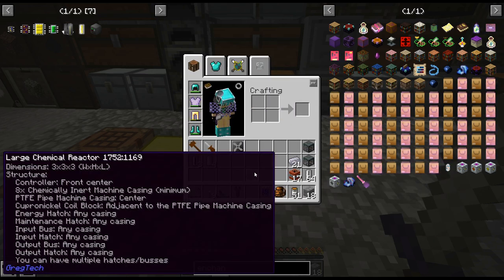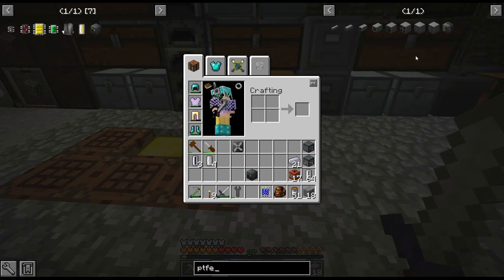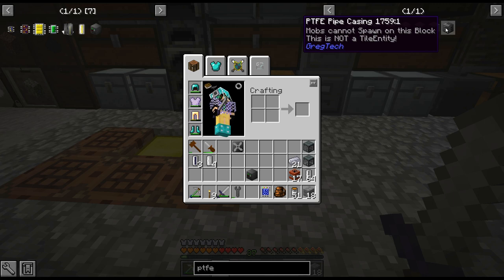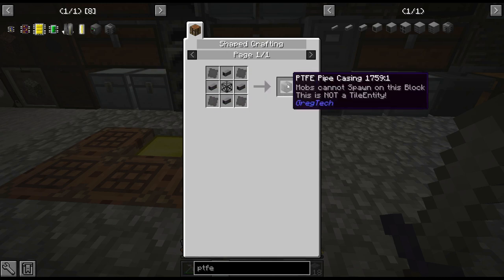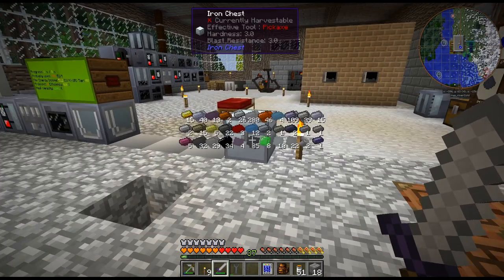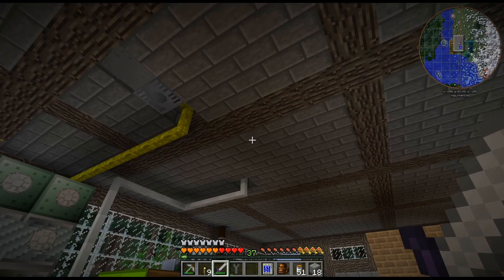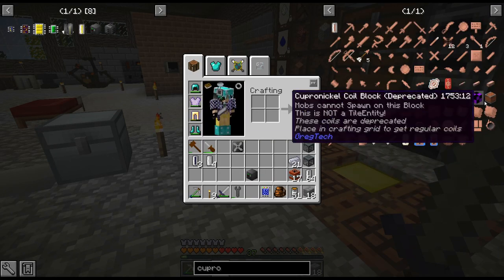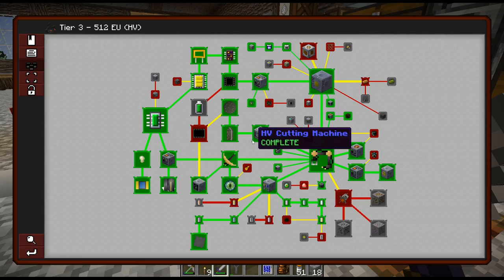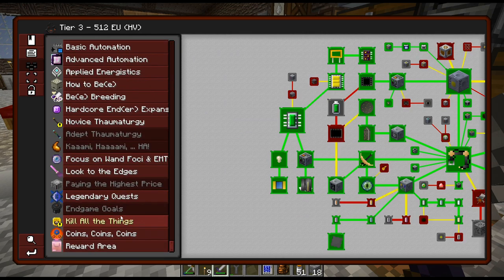We need PTFE — lots of tetrafluoroethylene. I might tear through all this stuff that we got from before, but this chemical reactor would actually help us get more of this. We need a cupronickel coil — I do remember that because it sticks out on this thing. Also, there is probably a quest somewhere that would just give me the exact things we need.